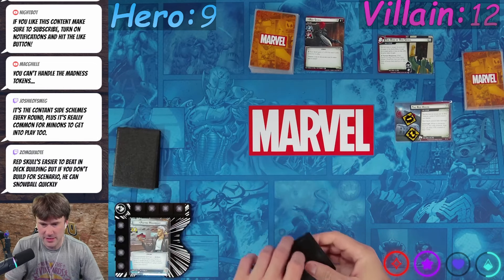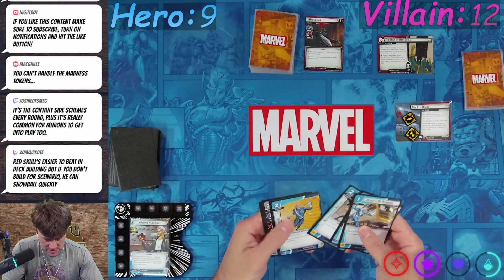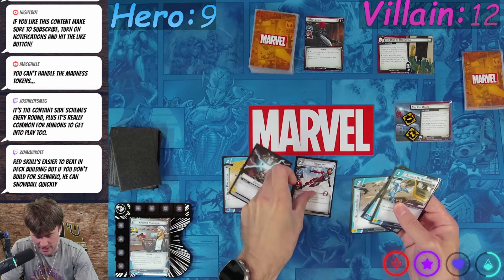Let's give this the old college try again. We got Red Skull in there — one, two, three, four, five, six. Double team defense. Okay, this is monstrous — we have a double and hyper perception. I'm actually going to keep Ironheart as a cheap block.